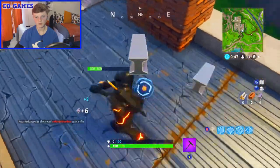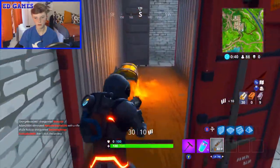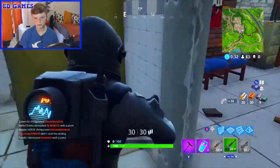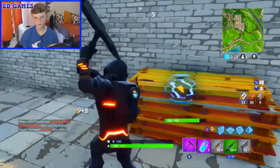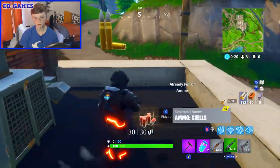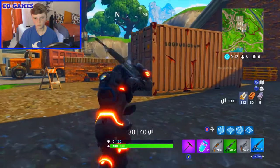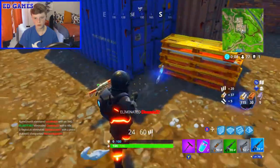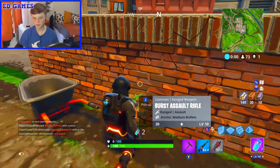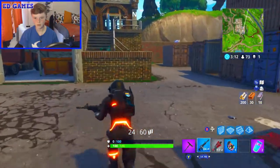There is a chest — nice. The dark voyager looks very nice with the deep space lander. Got two slips right now, not bad. Can we get a shotgun somewhere? Someone just landed here, right outside. I can hear them. Blue AR — nice! He must have already had loot, he didn't just land. Let's grab that boogie bomb and find some minis. There's a blue pump there.